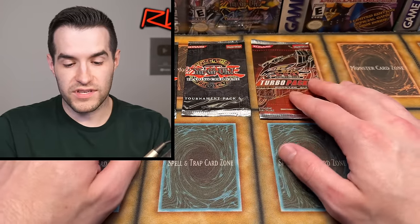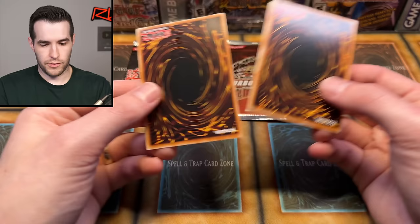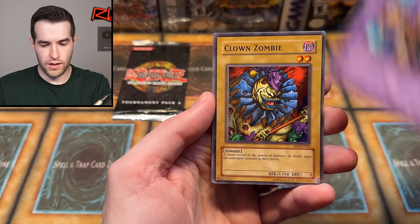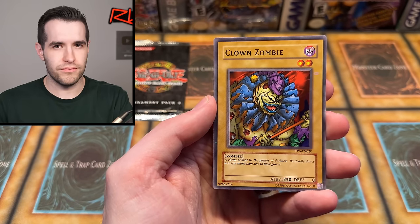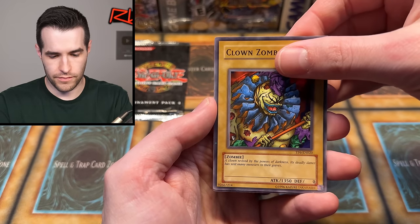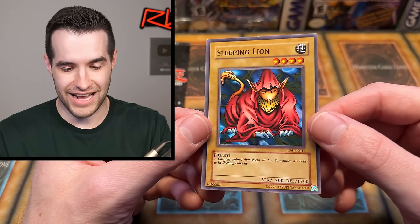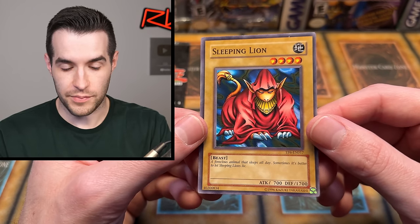We're down to Tournament Pack 4, TP6, and Turbo Pack 6. Let's do Tournament Pack 6 first — open it backwards. These cards feel like they're in pretty good condition. We have Raiyusenshi, Clown Zombie. Give us that Toon Cannon Soldier — that'd be pretty amazing. Sleeping Lion — this is a classic card: a ferocious animal that sleeps all day, sometimes it's better to let sleeping lions be. 1700 defense — he's like, back off, I'm trying to sleep.